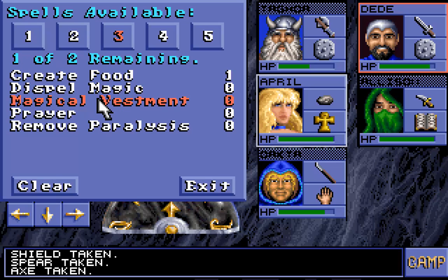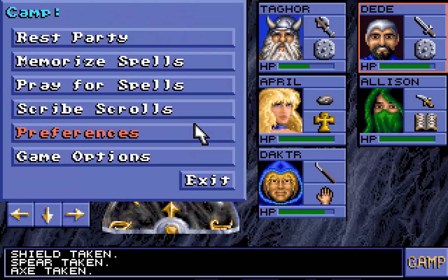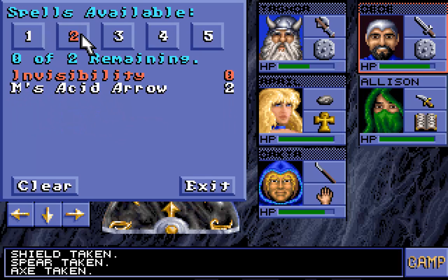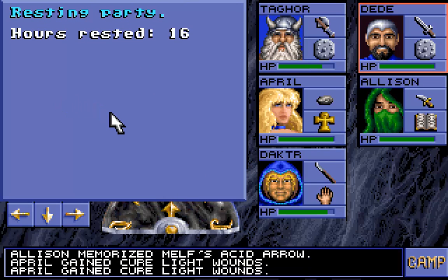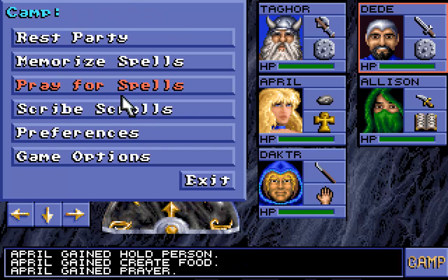Slow poison is very important on this level because there are spiders roaming these corridors and they can poison you — and they usually will. It is really hard not to get hit by those attacks. Memorize armor and magic missile. I think that's all. We are going to rest. Just 45 hours — that's good.